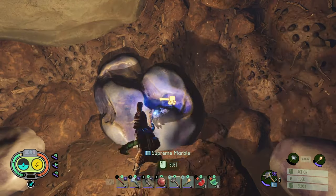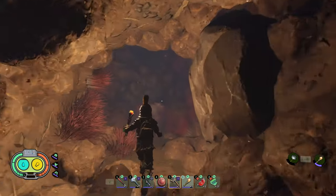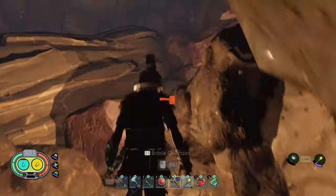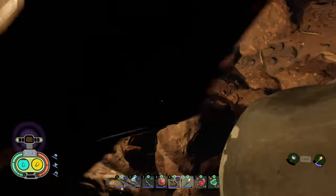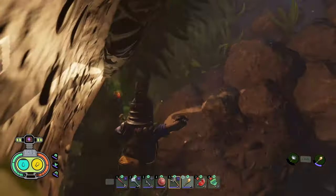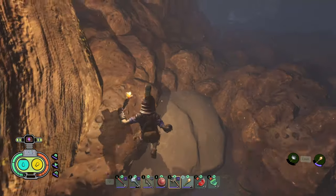To leave this lab, go through the hole where you see the raw science. You'll find yourself in a small cave with some Supreme Marble and the way out. This part isn't so much of a jumping puzzle as it is a climb to the top that you can basically muscle your way through. Here's a quick demo on how to get out.